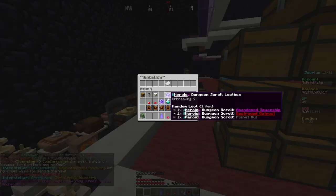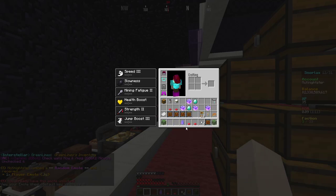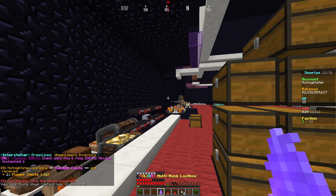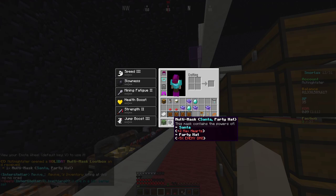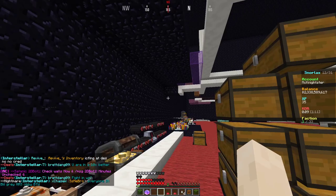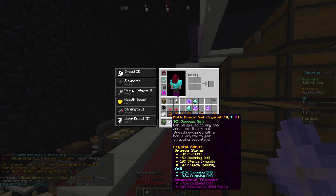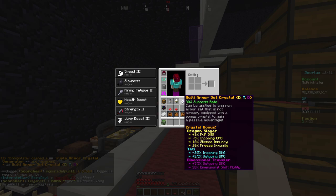We're in meme mode I guess - we can toggle loot boxes here. We got the jig - I already have that. Multi mask. Santa party hat - that's a rip right there. DYD - that's actually really good, that's a good crystal.